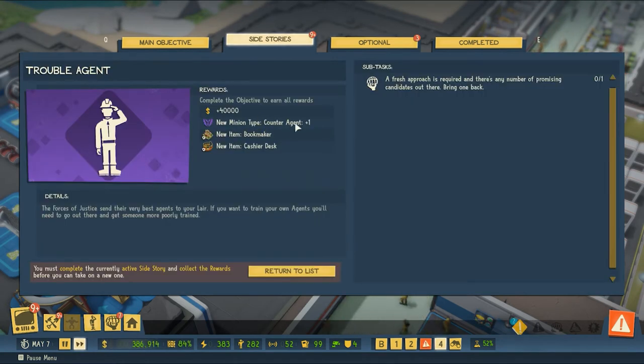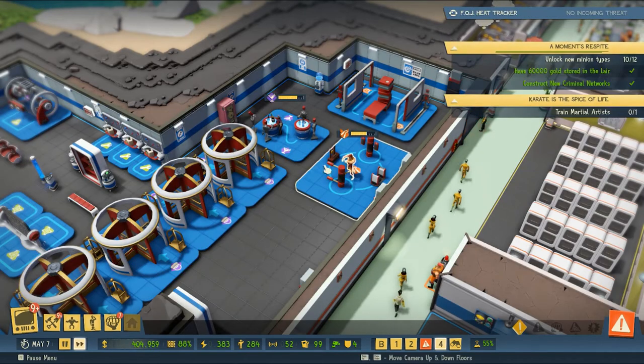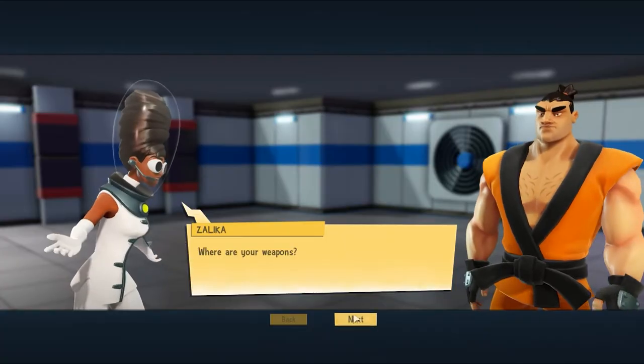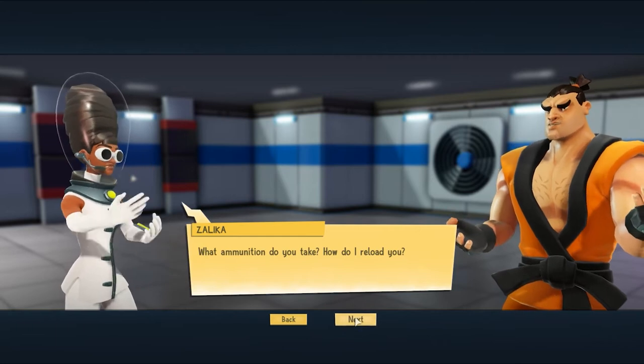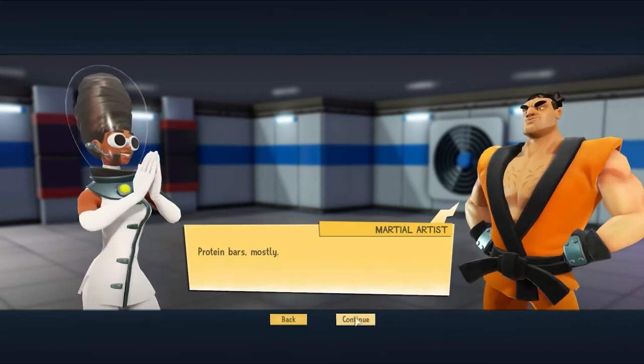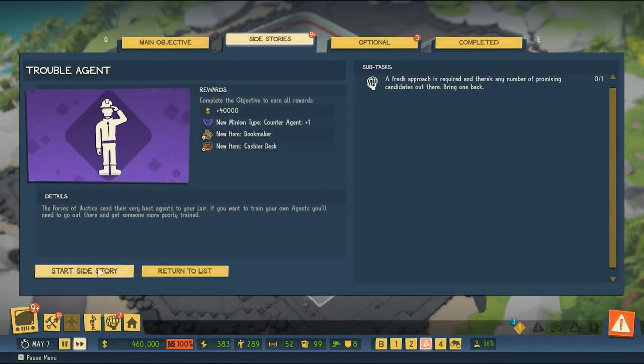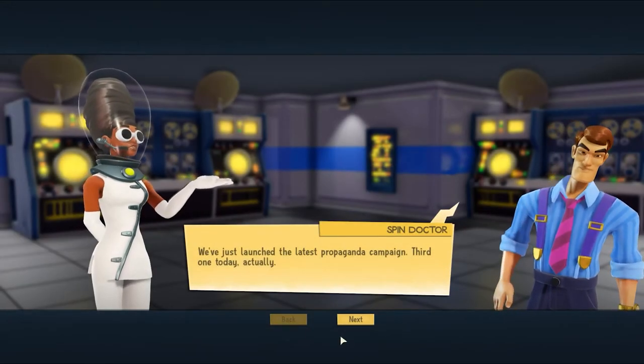The counter agent — a fresh approach is required, there are a number of promising candidates. The forces of justice send their very best agents to your lair. If you want to train your own agents you'll need to go out there and get someone more poorly trained. This is going to be our last minion side story.